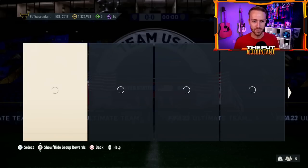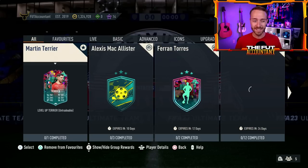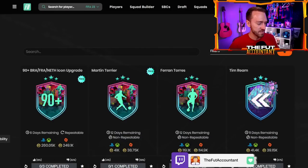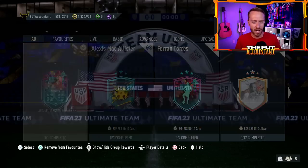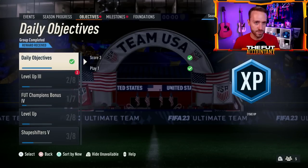Let's look at yesterday's content really quick. There's really not a ton to look at, at least with one of these SBCs, and that one is Martin Terrier. We knew he was coming — we've got the 93 in objectives and now we can finally get that card. Fair play, this is another cheap SBC: 41,000 coins, one squad, craftable if you're doing any sort of upgrade packs, whether it's the crafting grind or maybe the player picks coming back out this Monday. A nice easy SBC. GGs to EA, can't complain too much.